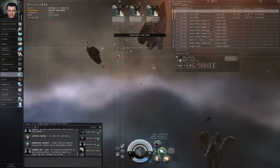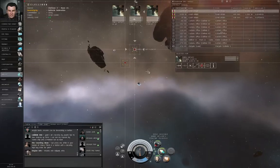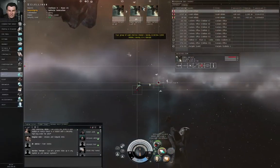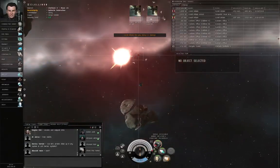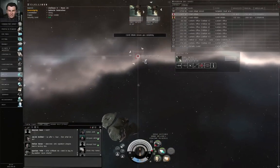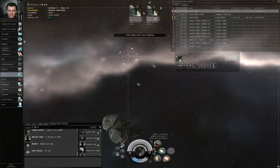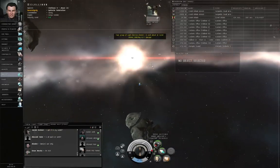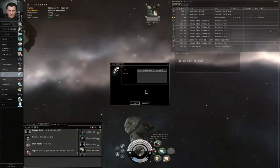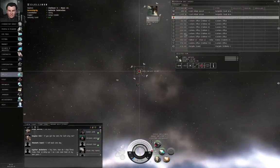Continue approaching the nearest of them. I will cut the afterburner and take a shot. Let me approach the other one. I'm using F1 to turn the guns on and off as needed. I'm going to right click this bookmark location and click OK, because I will come back after the mission to salvage everything.